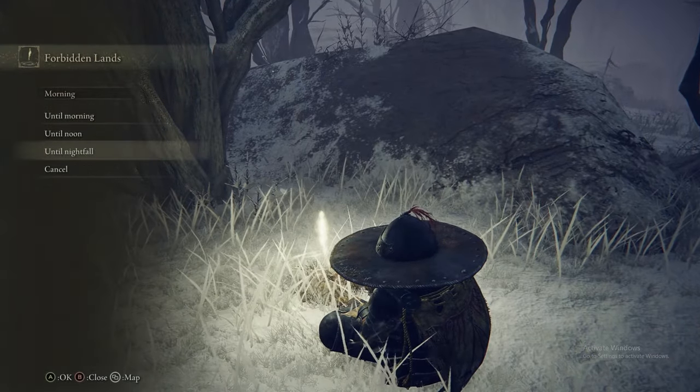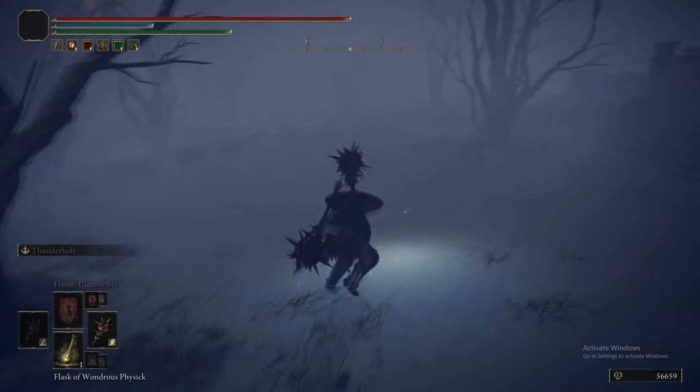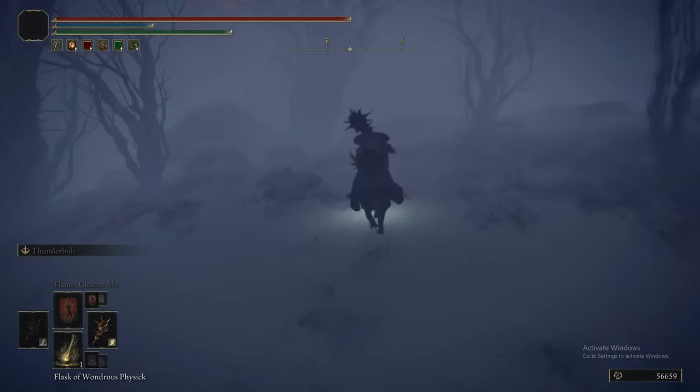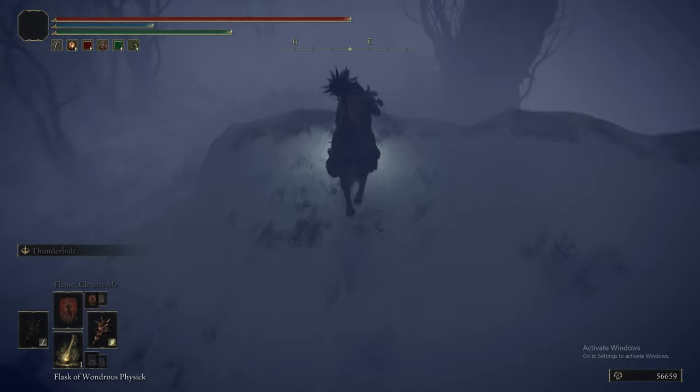If you want it out of the way as quickly as humanly possible, then this is the max damage setup: the Dex tier in the flask, the lightning tier in the flask, and the lightning scorpion charm.